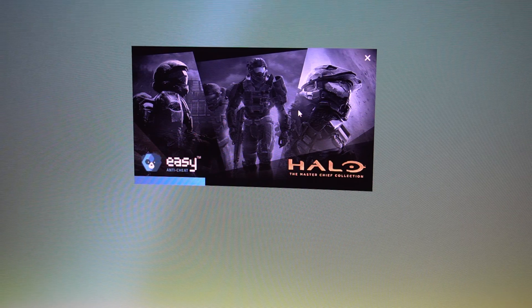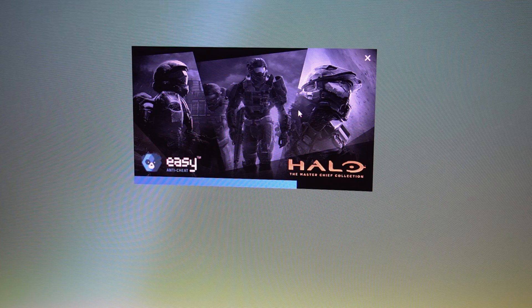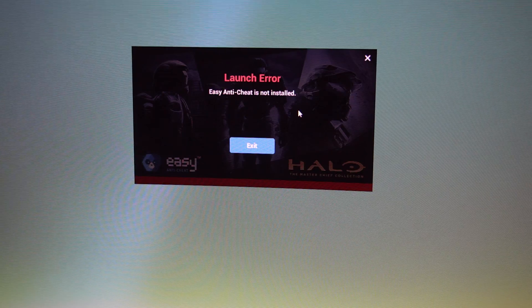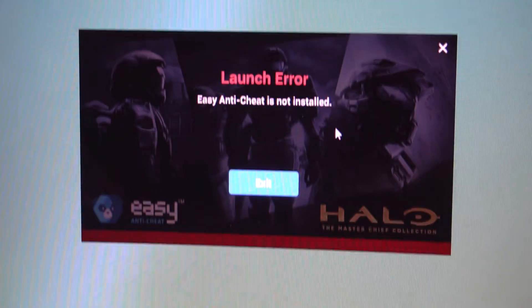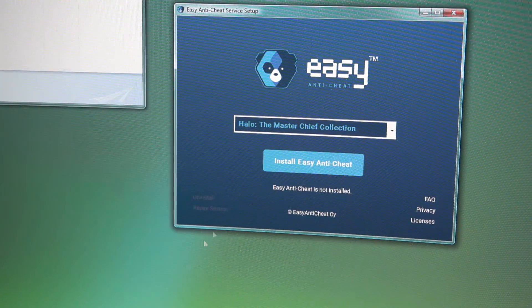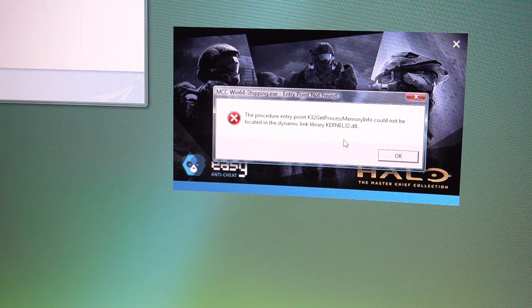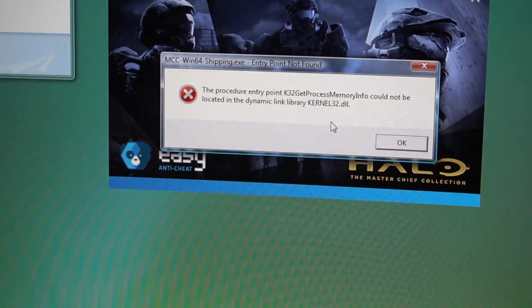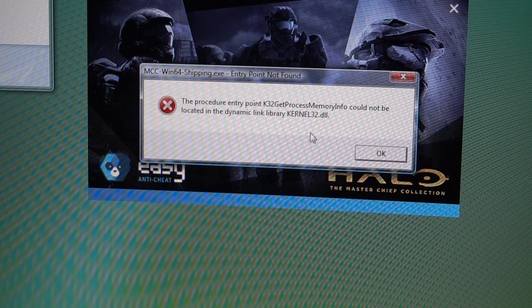Last but not least for games, I want to try the newly released Master Chief Collection — it's just Halo Reach right now, but that's the best Halo game anyways, so I'm going to get destroyed in the comments. Trying to load it up, we actually do see the launcher screen, kind of. It shows the anti-cheat stuff, and once the loading bar completes, it tells me I don't have the anti-cheat software installed. I dug around in the source files for the Master Chief Collection and found a setup file for the anti-cheat software, so I tried that and installed it, and upon trying to play again I got an error. With a quick Google, I found out this error is just a basic incompatibility error — I'm not running the right version of Windows, so there's not a lot I can do about it.